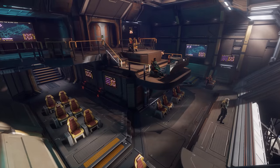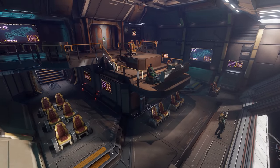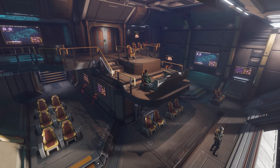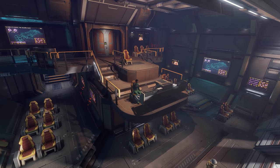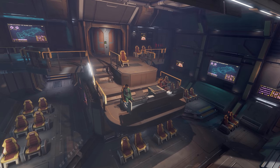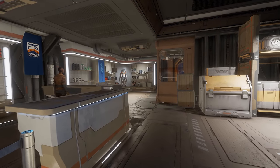That may give the new Scorpion SRV more of a reason to have a gun on the roof, as whilst it's a brilliant and stable vehicle for personal transport or exploration, the armaments on it seem largely redundant currently. Overall, a good starting point for the new scenario, and if Frontier expand on this as an initial implementation of the idea, then I'm all in.